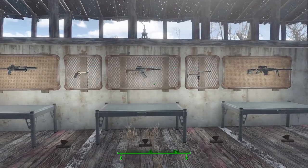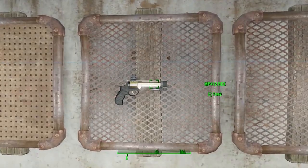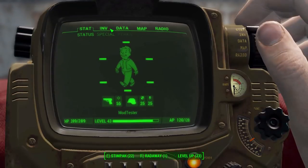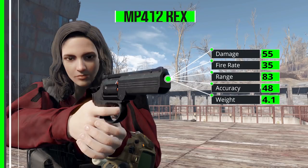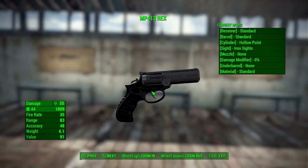Now let's move on to the weaponry — oh my, they are great. I've got all the standard ones in my inventory but here are some of the modded ones I made earlier, and they are beautiful. We have a lot of modifications including different material colors, so you can have a gaudy golden revolver. Let's look at the stats in the Pip-Boy weapon category. Starting with the REX, which deals 55 damage with a .44 round, a firing rate of 35, range of 83, accuracy of 48, and a weight of 4.1.